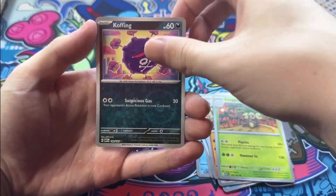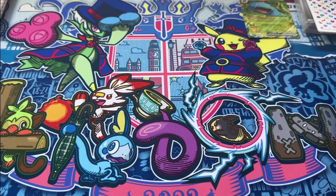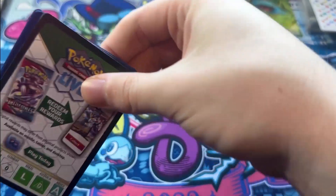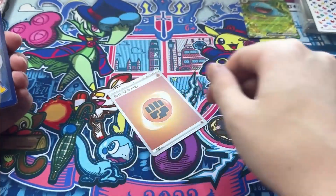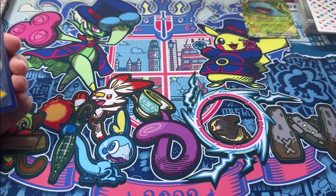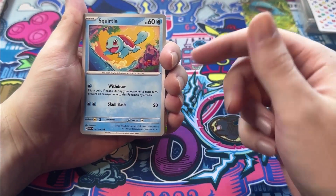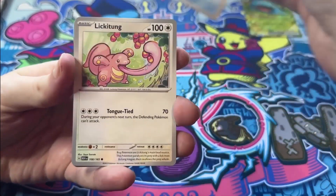We've got Koffing, Tangela, Moltres. I don't feel like I'll pull a Charizard, you know. Charizard's gonna be that money card in the set — I'll take any Charizard, just to have the whole collection. Eighth pack — fighting energy. I like the cards where the first stage tells a little story and then the evolution continues it all the way to the final evolution. Always liked those kinds of cards.